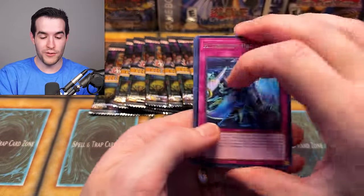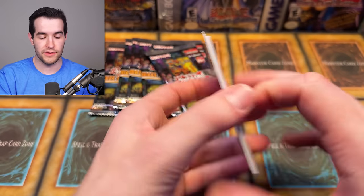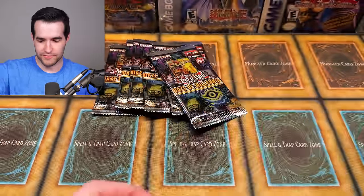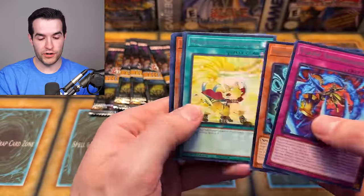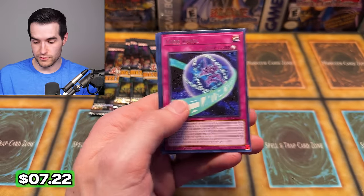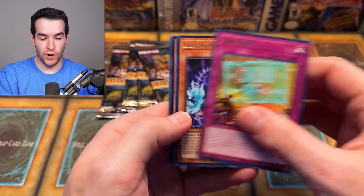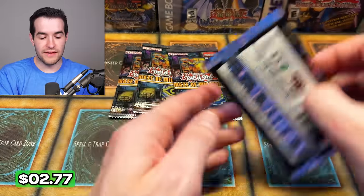You get a play set of both the big cards, and you get a CR version of both. If you just want to play the low end, you can sell the CRs. If you want to play the high end, you can sell one of your extra ultras. There's also tons of copies of everything else — you get the Junk Warrior QCR, Fighting Flame Swordsman, and we're getting everything you could want in here. We're down to the last four packs — what a case!